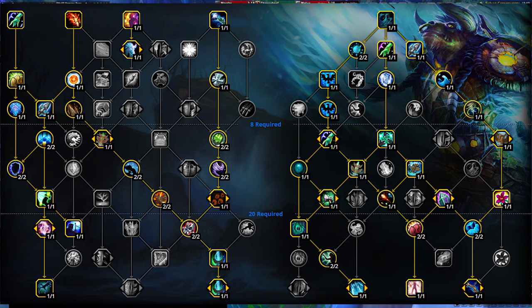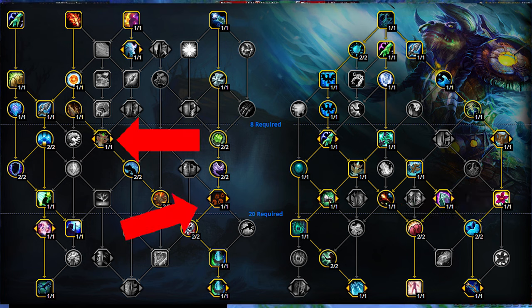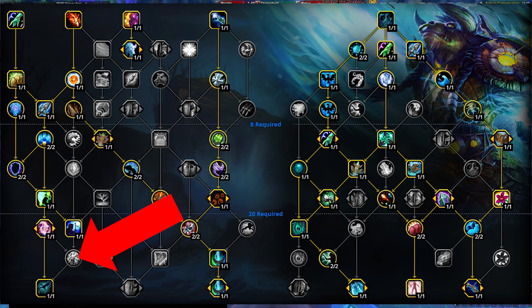At the end of the day, let's summarize everything with a talent build that you can use — you can find this in the description of this video if you want to just copy and paste it in-game. It includes everything we mentioned so far, and actually a few more things I didn't mention — for example, Earthliving Weapon, which you can use to enhance your weapon instead of weapon runes to get some extra healing. On the left side you have some movement abilities: Wind Rush Totem, which is a group movement skill, and your personal movement with either Gust of Wind or Spirit Walk. Don't forget your personal defensive as well.